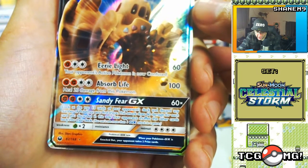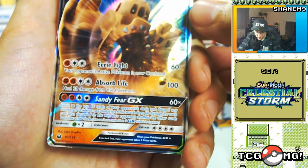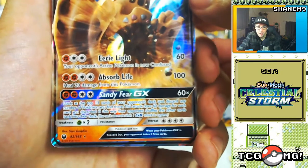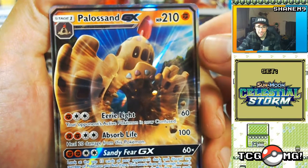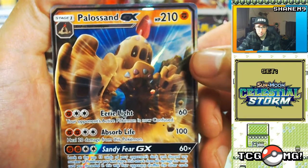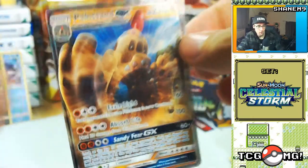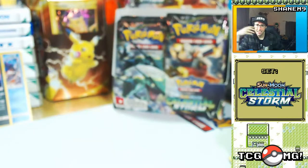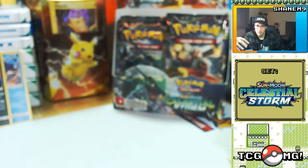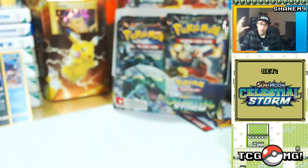This attack does 60 damage for each card you discarded in this way, and your opponent shuffles the other cards back into their deck. That could go really well or really badly. A lot of people don't like Palossand, but that's one of the GXs I was quite excited to pull because it's so new. I love the idea — I think if you read the Pokédex entries, Palossand is made from the bones of all the people it's assimilated to become a giant sand castle. Anyway guys, I'm going to send you over to the TCGO — we'll see what we can unbox there and I'll be back in a minute.